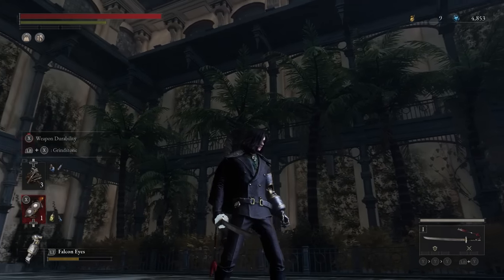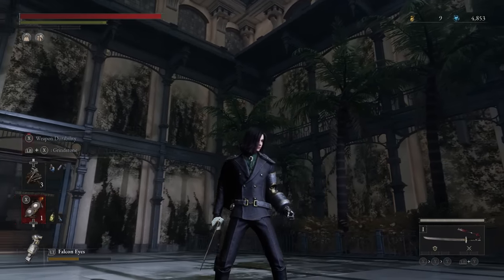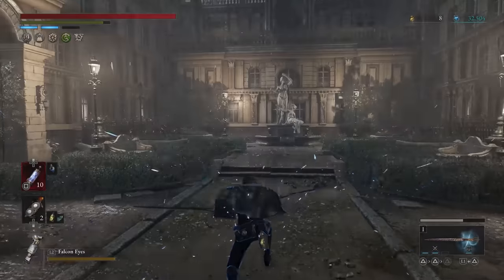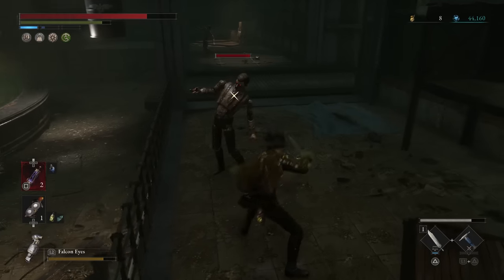Lies of P is a Souls-like game set in the Pinocchio world, and lots of people like to play these games fast — lots of agility, rolling, high stamina and lots of movement. So today I want to talk about the best dexterity weapons in Lies of P.